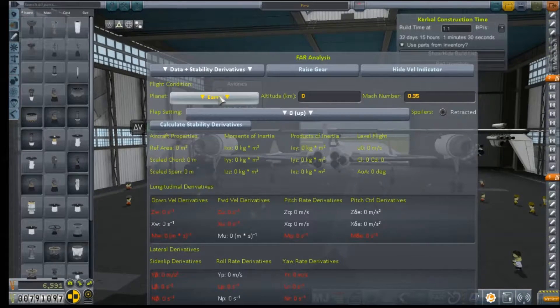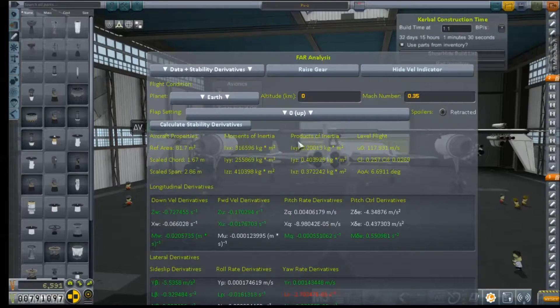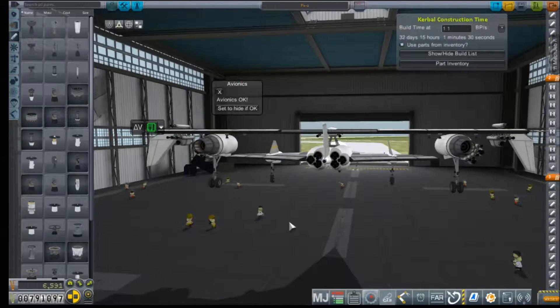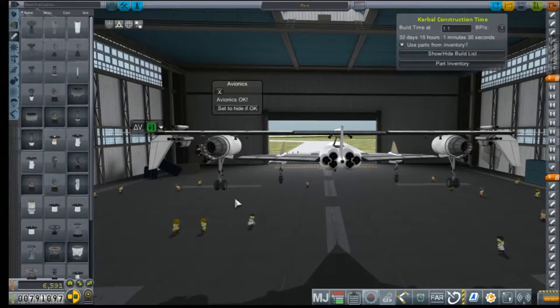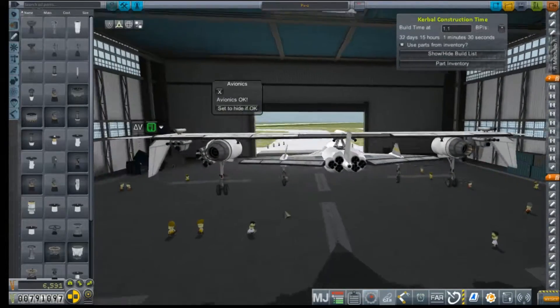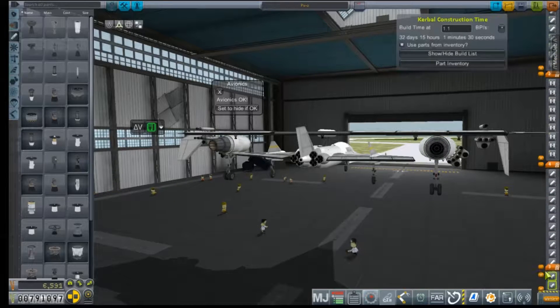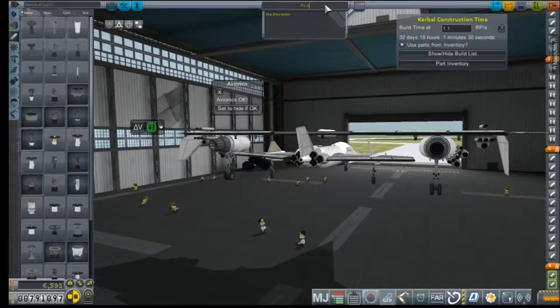Just a quick verification here with FAR. All of our derivatives look pretty good. There's a little bit of a yaw side slip but that's not a huge concern, truly. So I'm pretty happy with this. Let's just correct our staging — we should probably fire up these engines first before we go to our solid assist motors. And we're going to rename it the PX-3.